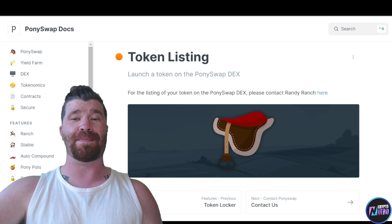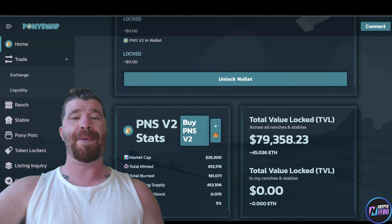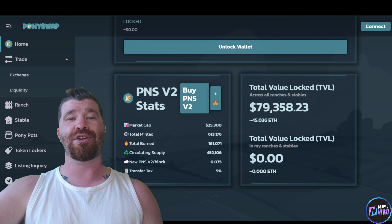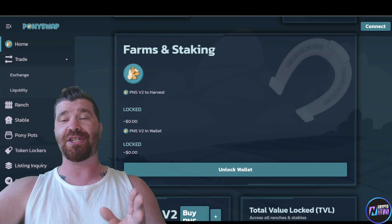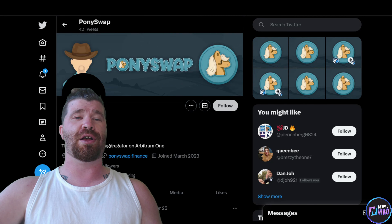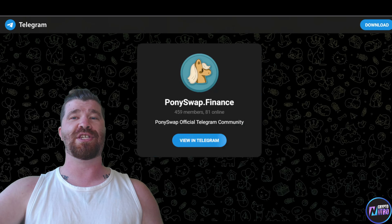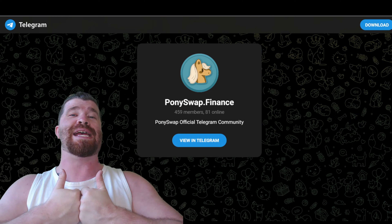For listing your token on Pony Swap DEX, you're more than welcome to check that out. So there you have it — Pony Swap, easy and simple. Just make sure you get yourselves ready. If you need to bridge from Ethereum to Arbitrum, be sure to do that — it doesn't take too long. Be sure to follow them on Twitter and they do have a Telegram as well. Links are down below — let us know what you think about Pony Swap. Have a beautiful day and ciao!